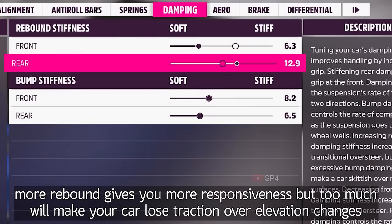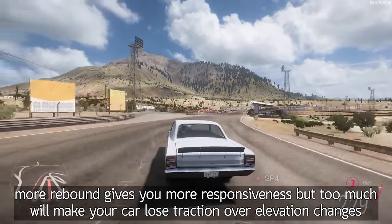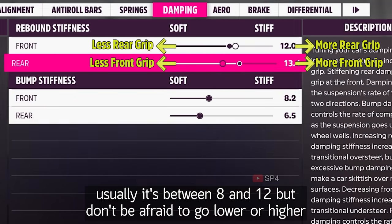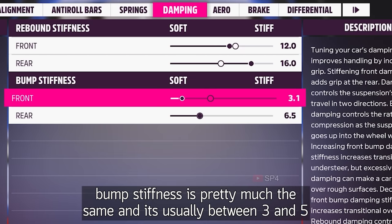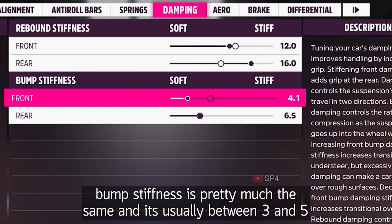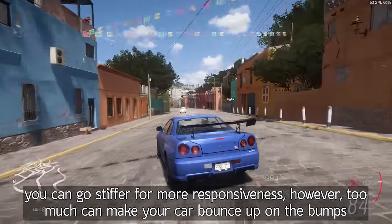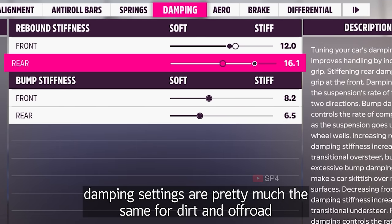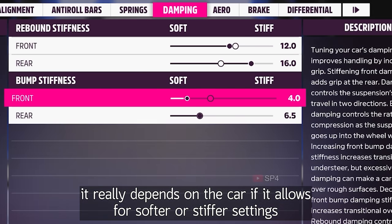Now onto damping. More rebound gives you more responsiveness, but too much will make your car lose traction over elevation changes. Usually it's best between 8 and 12, but don't be afraid to go lower or higher. Bump stiffness is pretty much the same and it's usually between 3 and 5. You can go stiffer for more responsiveness, however too much can make your car bounce on bumps. Damping settings are pretty much the same for dirt and off-road — it really depends on the car.